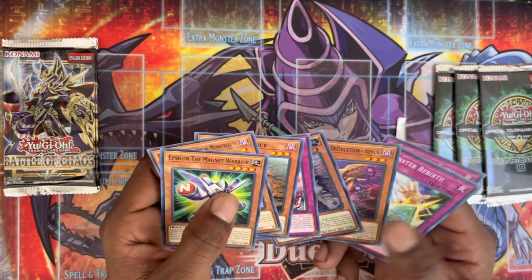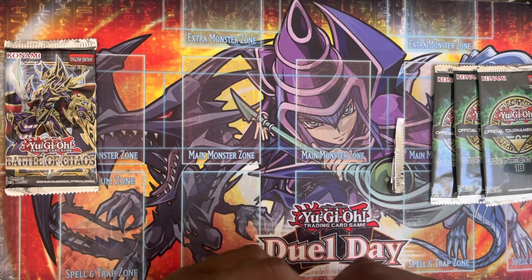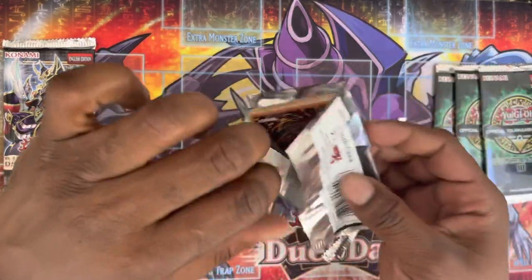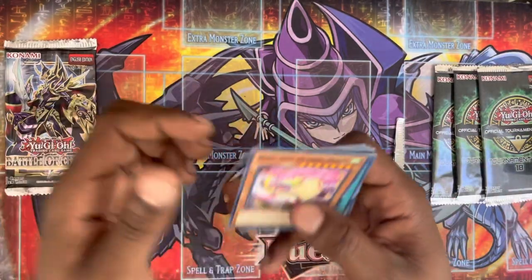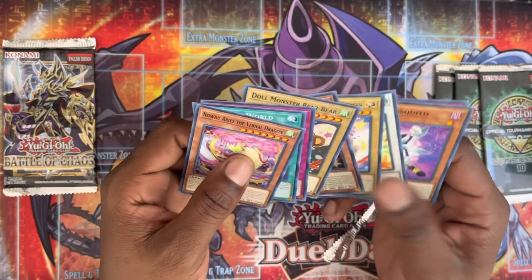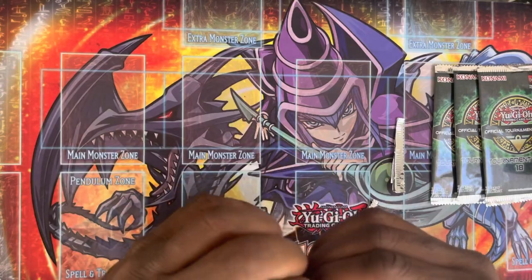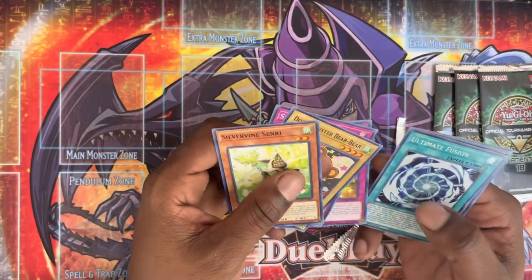And we have a Libra Mancer Agent. I don't remember pulling any Agent from our last box opening — I know we got the Geek Boy, but I don't know about the Agent. I think that may be our first one. And a Link Kariba. All right, and Ultimate Fusion.